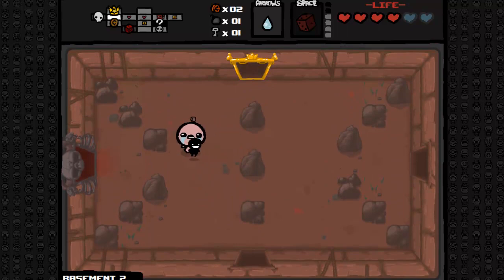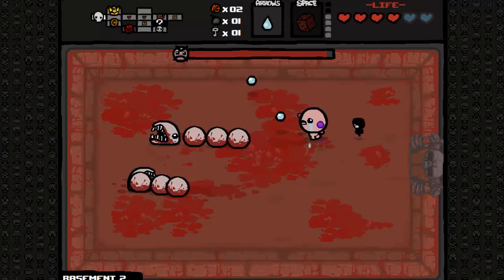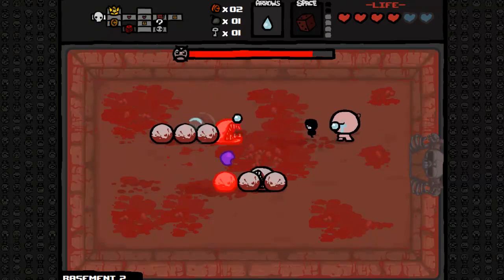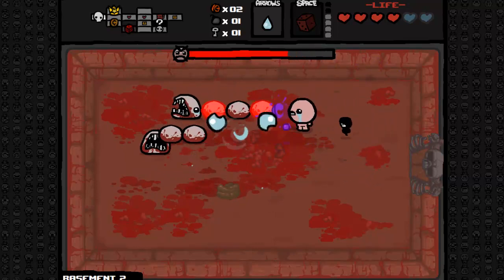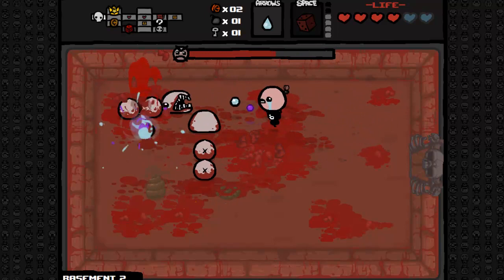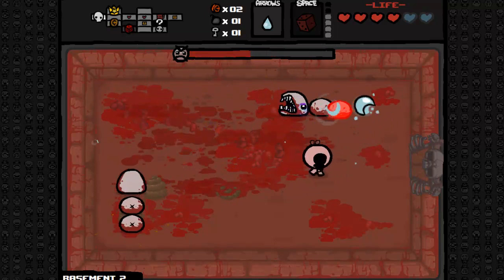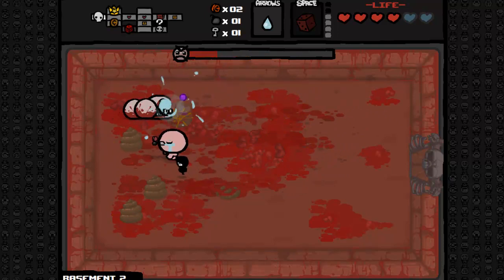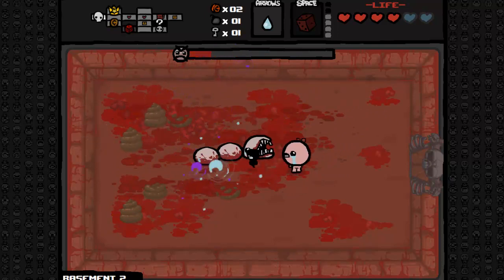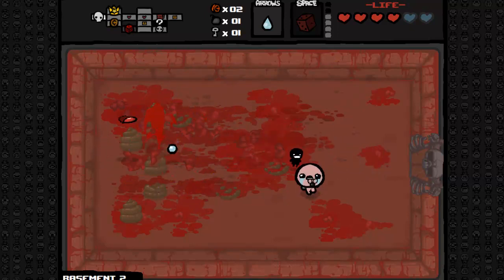I will pick up that spirit heart and that key. Taking us down to two coins, but I think overall it was worth it. I'm tempted to open one of the golden chests but I think I'm going to save my key for another floor, just in case. Larry Jr is here — no problem. I am a war veteran when it comes to Larry Jr's. Back in Nam we fought these guys every single night — I'm kidding, I wasn't in Nam. Mopping these up no problem whatsoever — that extra firepower from little Steve really doing work.